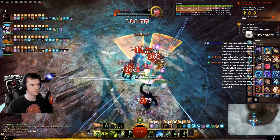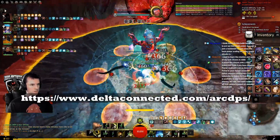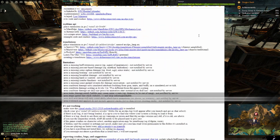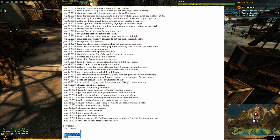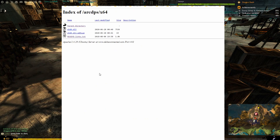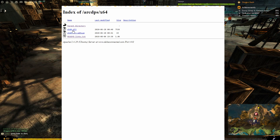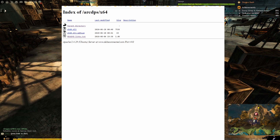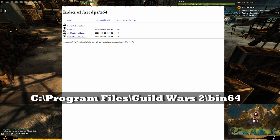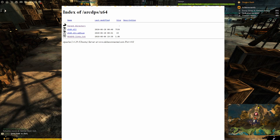To download the ArcDPS add-on, go to deltaconnected.com/arcdps. Scrolling down, you can see when the most recent release was — you will need to update it occasionally. Scroll down further to the download link at the bottom and click on that. On the next page, you would download D3D9.dll and put it in this folder: Program Files, Guild Wars 2, bin64. Change the path accordingly if your Guild Wars 2 is installed in another location.